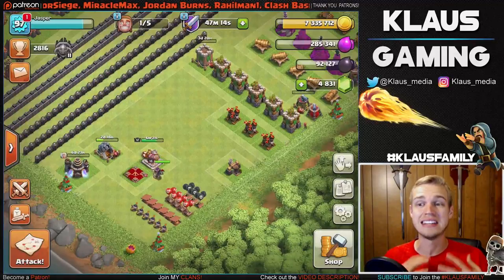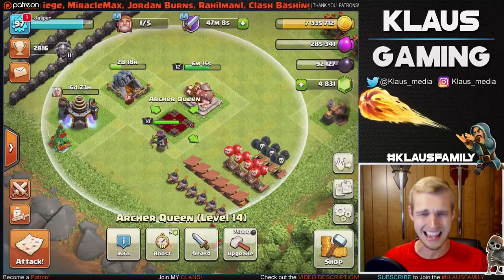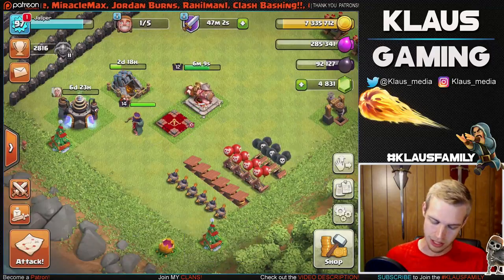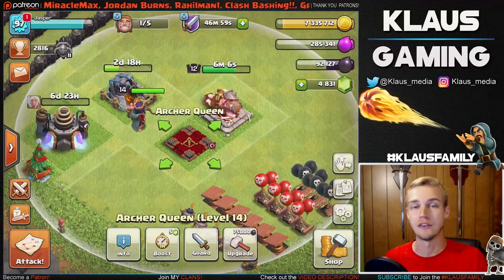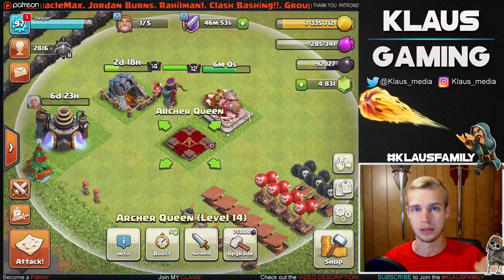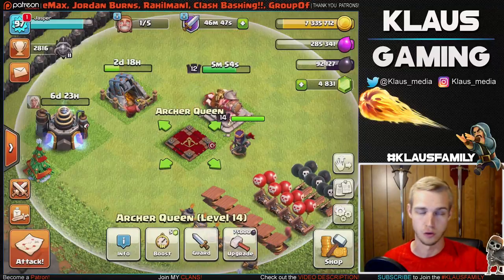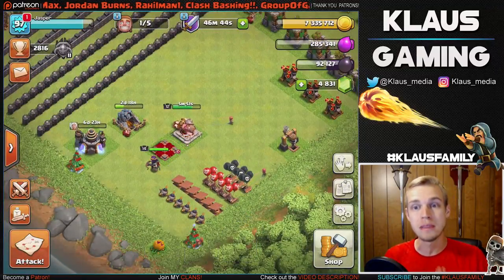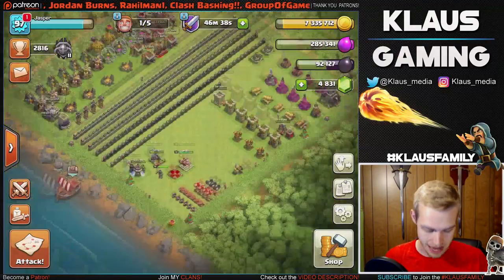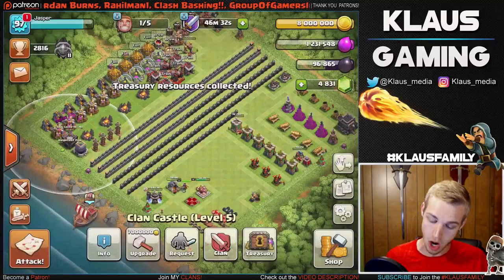The elixir has been completely spent - very happy about that. Now we've got 92,000 dark elixir and I'm sitting on a level 14 queen who needs to go to level 15. There's a decent amount in the treasury too - we'll collect that. We need to get this queen upgraded to level 15: 75,000 dark elixir for a seven-day upgrade. It's accumulating 12 hours every level up to level 15, then stays at seven days all the way to max level 45.